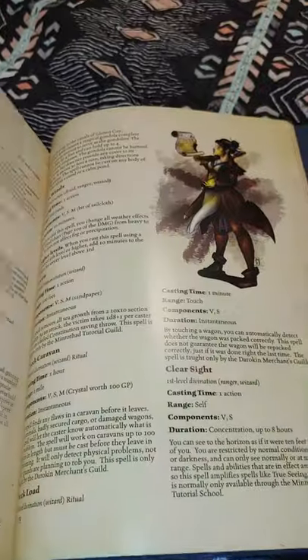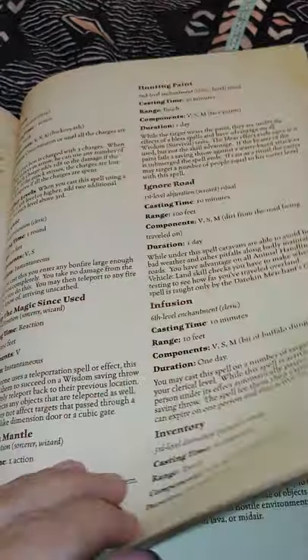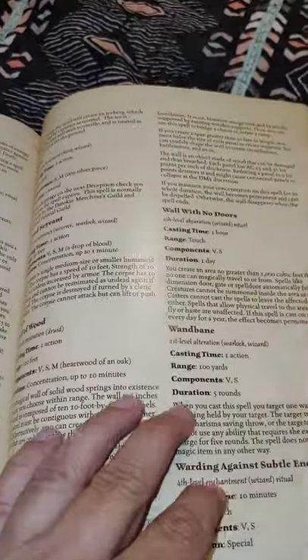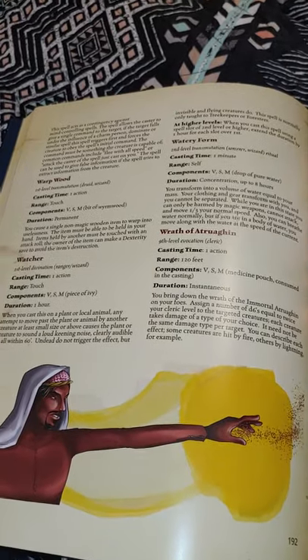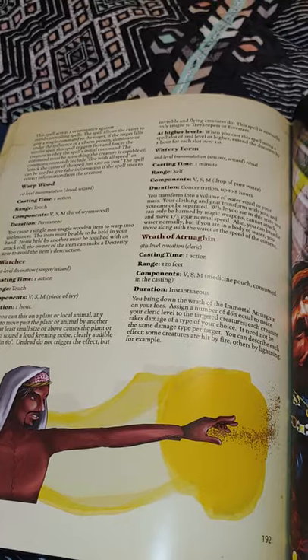All the spells — oh my god, the spells. Too many spells. I don't know how many pages of spells I got. Every spell I could find from every book that had a spell. A huge chunk of them coming from the Glantri Kingdom of Magic box, because it was written by Monte Cook, and Monte Cook loves mages. He loves magic — he won't do anything else well, but my god, he will make magic spells.